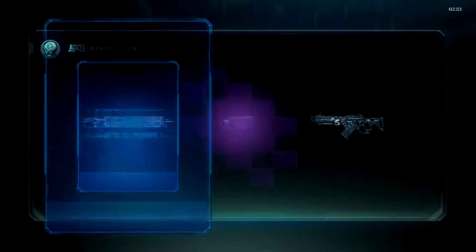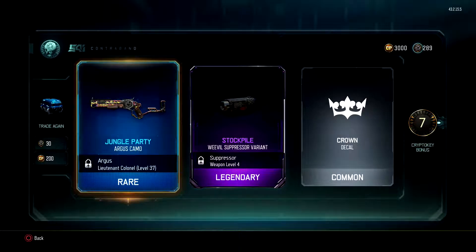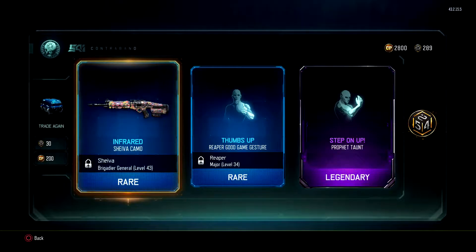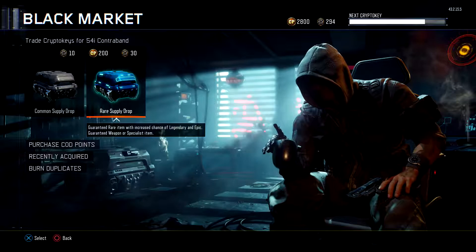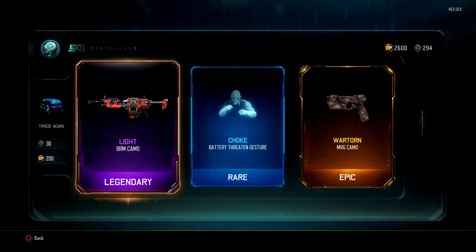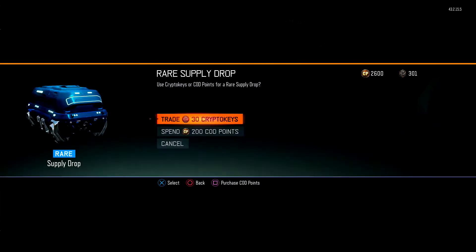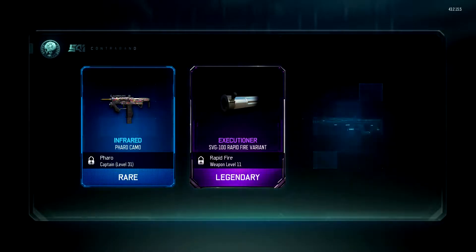Let's open up some more. Stockpile Wheel Suppressor, very nice. We got a rare, another rare, and a Legendary — Prophet Taunt, cool. Legendary, rare, and an epic War Torn — very nice. Haven't used any of those weapons yet so I'll be having fun. Keep going — this is actually going very well. I must have had about 50 legendaries. Sky Firebreak again, very nice. We have now surpassed 300 CryptoKeys — that's going to be real fun to go through.